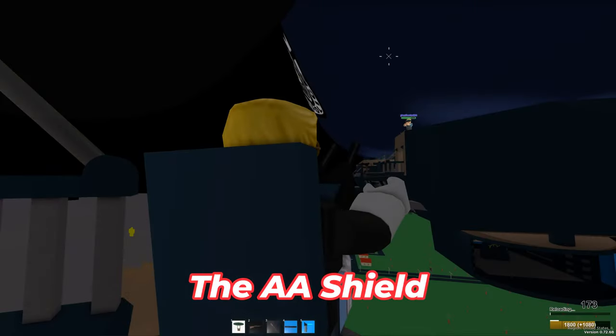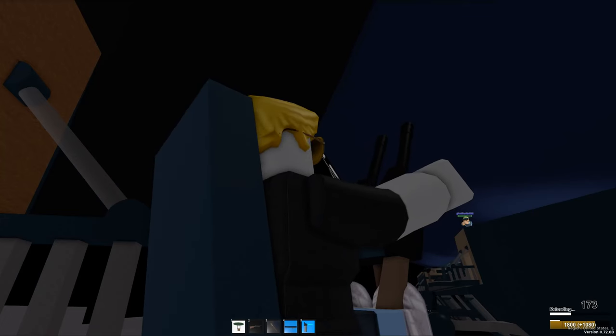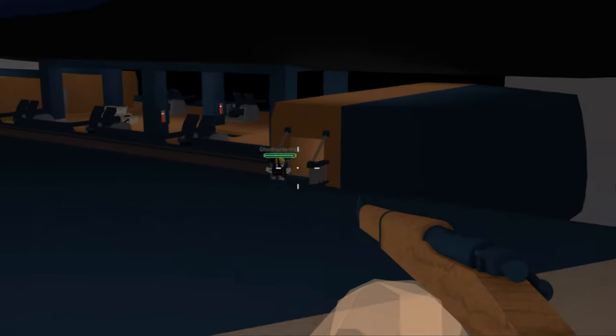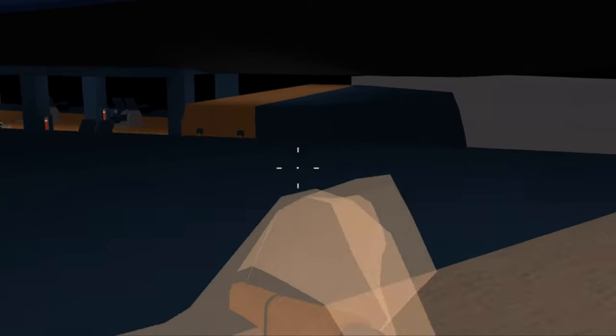When on an AA gun, if you are reloading and don't want your head to explode from that enemy sniper, you can raise the AA guns upwards, which acts like a shield for your head. The bullets they shoot at you will instead hit the AA gun and not you. It's just like a mini shield — if you need time to reload but you're under fire, it works really well.